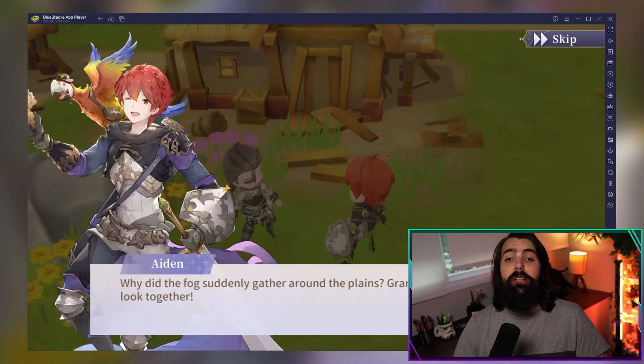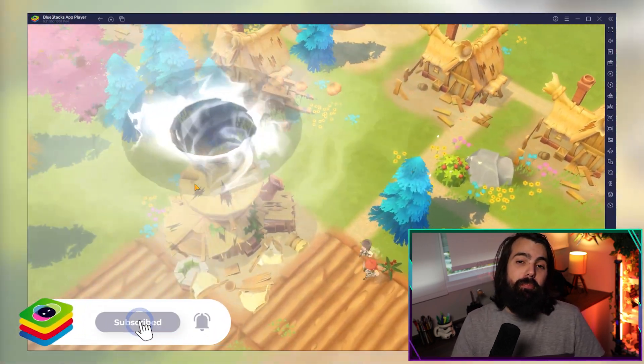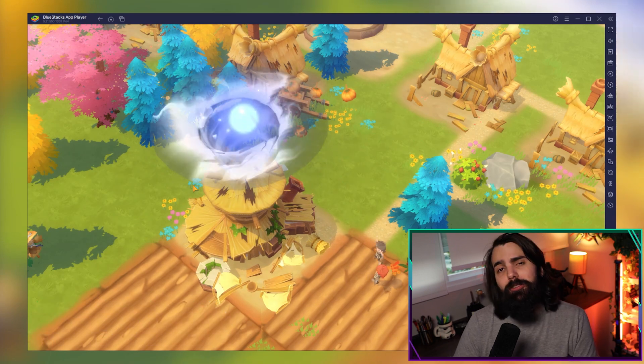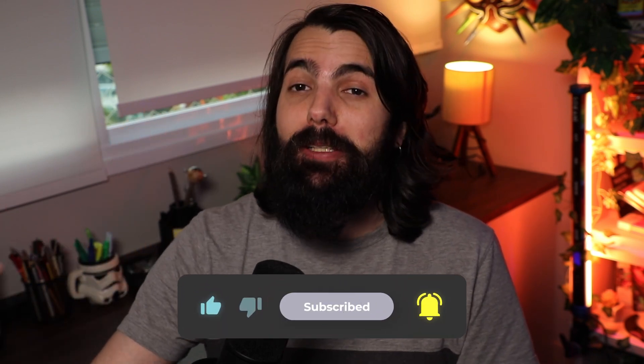And there you have it! With these tips, you are well on your way to becoming a top-tier mayor in Tales of Terrarium. Remember, BlueStacks is the best way to play — better graphics, superior performance, and the ability to use your keyboard and mouse on your computer's large screen. So what are you waiting for? Download BlueStacks today! And if you enjoyed this video, don't forget to hit the like button, subscribe, and hit the notification bell icon for more gaming content. Thank you very much for watching, and bye bye!